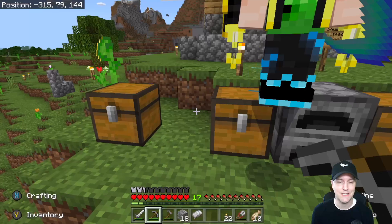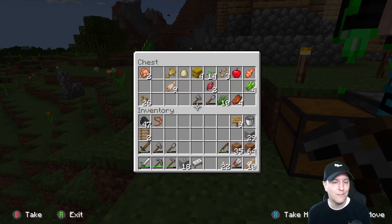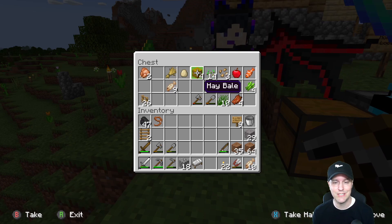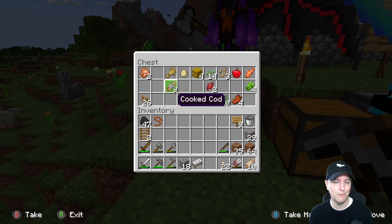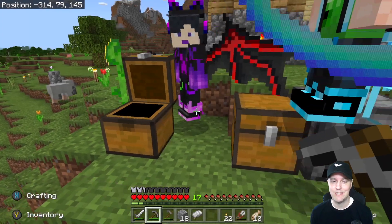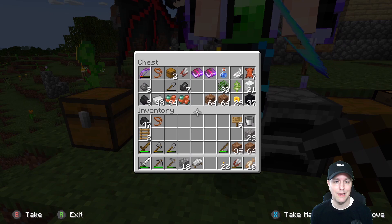So hang in there for a really cool race. I've been able to get some various food products — stole some hay from the village, got some fish. I've been fishing a little bit for food. Just kind of those basic resources that we start the game with.